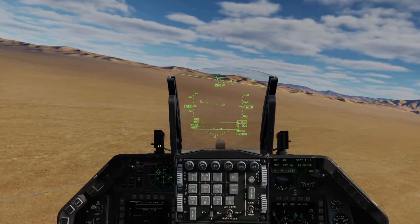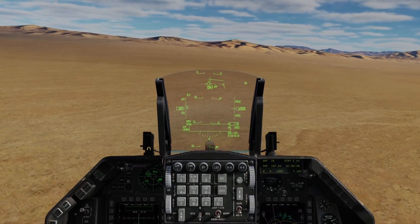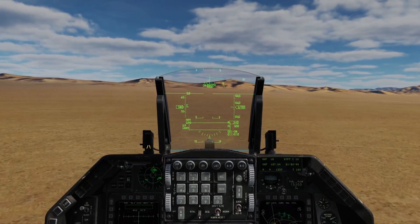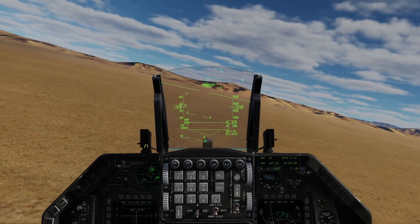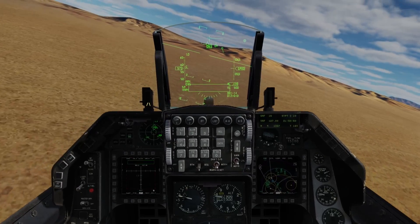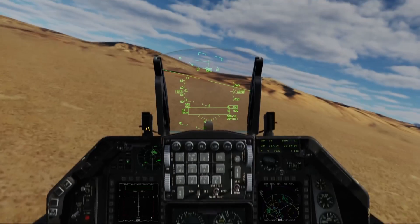Confirmation — our HARM hit the target. The SA-2 is down and our strike packages can move in safely, at least regarding surface-to-air missiles. With the primary mission done, I'm going to keep progressing toward the next steer point, head for safety and bugger out if possible, though I'll keep my remaining HARM at the ready just in case I come across a target of opportunity.